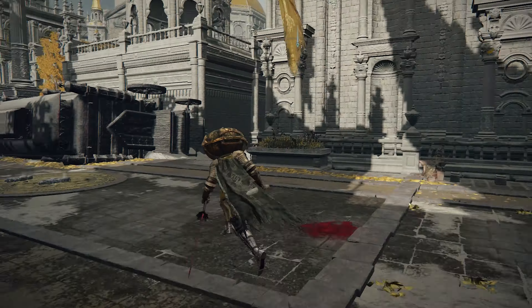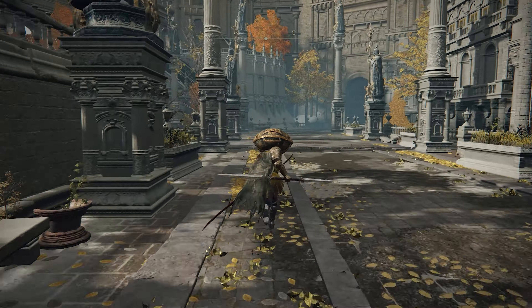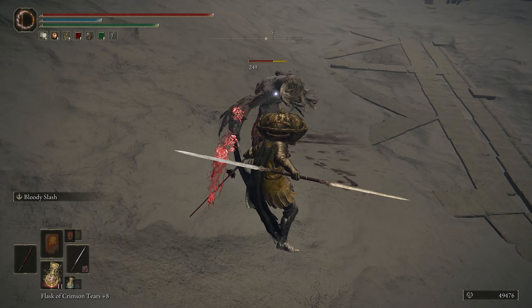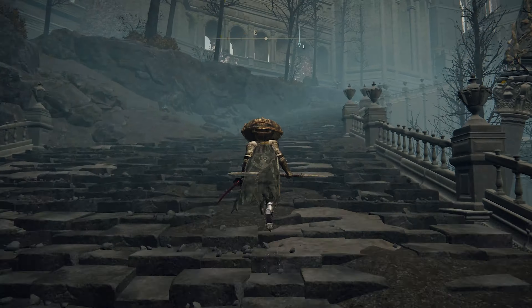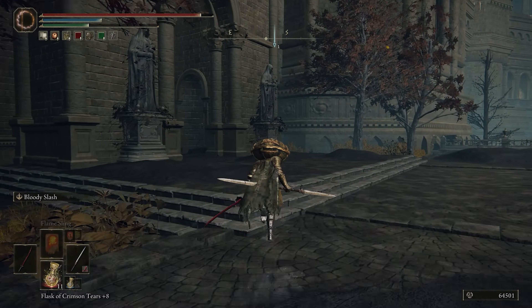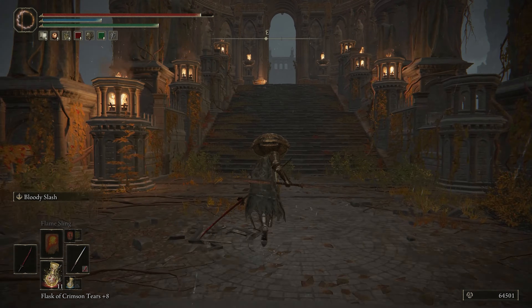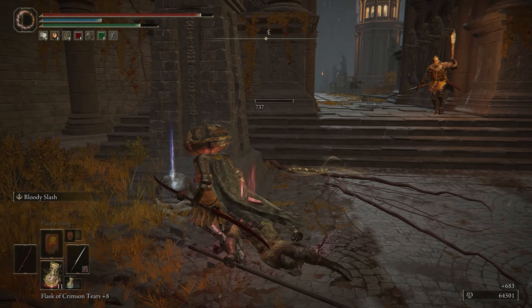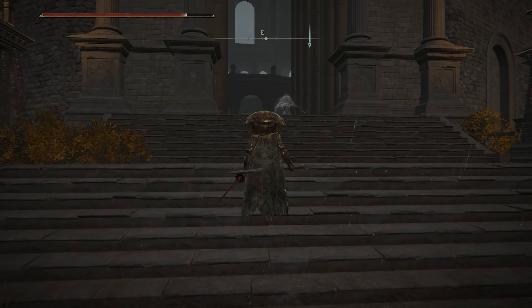Warp to the Avenue Balcony Site of Grace and run all the way down to the other end of the street to reach some big doors that you can push open. There's a bunch of misbegotten enemies around here, including some tough misbegotten warriors. However, you can pretty much just avoid everyone and run up this way to get to an elevator. Pull the lever and you'll be taken up to the path to the Divine Tower of East Altus. Fight some soldiers, and on this corpse you can pick up the Flame Drake Talisman plus one. Kill the guy on a horse and continue on.